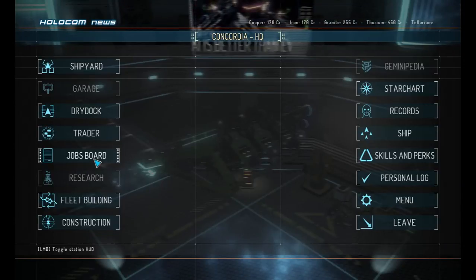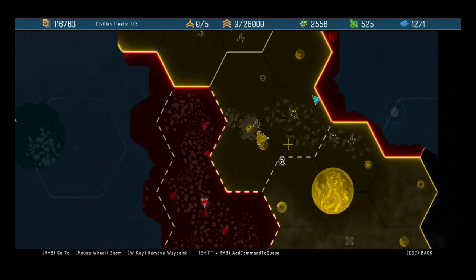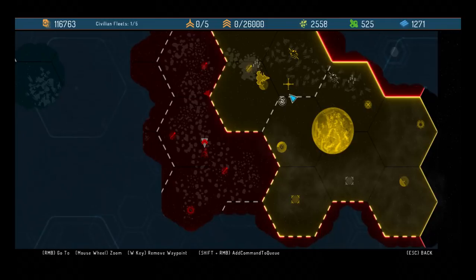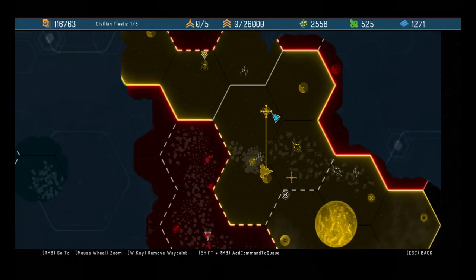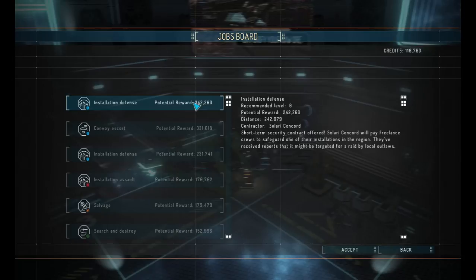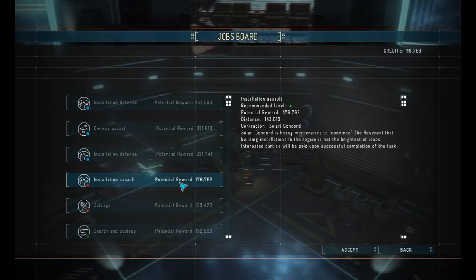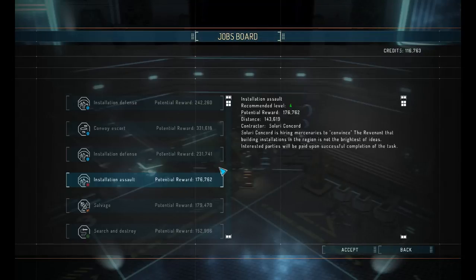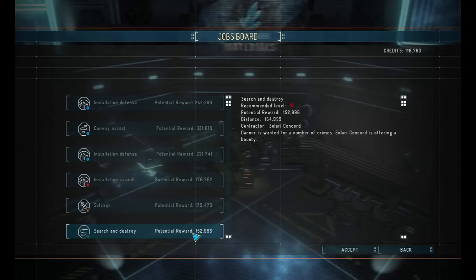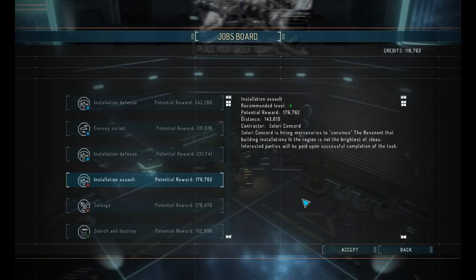Let's have a look at the star map first and see if we've got any fleets in. We do have some fleets in — we're going to send that one out there. We're just waiting for the gas really. So we've got something over here that we can go to there. Let's have a look at the job board: installation defense six, convoy score eight, ten, four, installation assault. That looks good. Let's go for the installation assault — we'll do that in the next episode, just go there and concentrate on that.